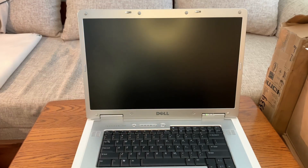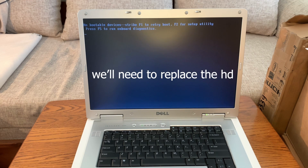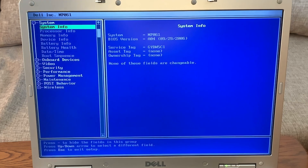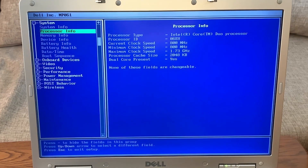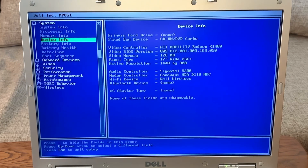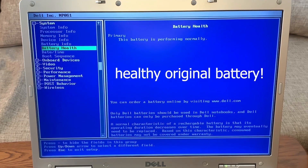Let's turn this thing on and see if it'll boot up to Windows. Something is up with the hard drive, so let's go into BIOS. The BIOS version is from 2006. The processor is a 1.7GHz Core Duo, 2GB of DDR2 RAM, a graphics card with 128MB of VRAM, and a battery that is still operational and healthy — which is really rare with these old laptops.